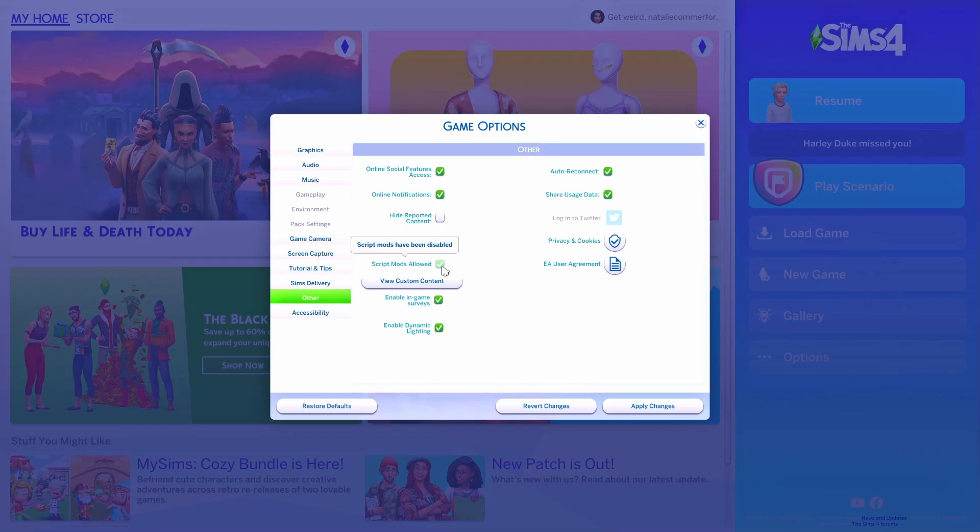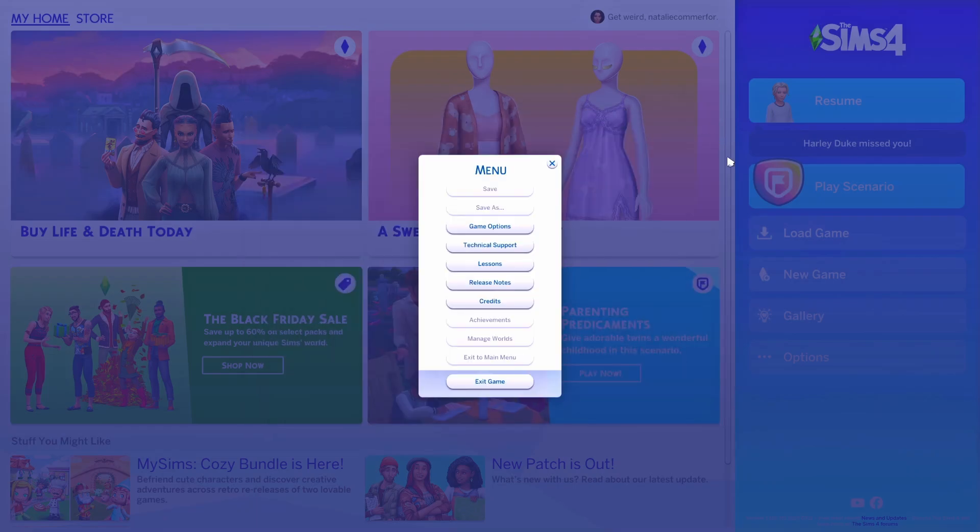You don't have to worry about the script mods option because it will automatically be disabled when you untick Custom Content and Mods. So I don't really worry about the script mods — it's disabled anyway as soon as you disable that one. Then you want to click Apply Changes and close the window. For your mods to be disabled, you do have to exit out of your game and go back into it.